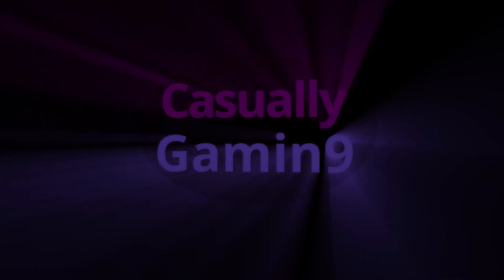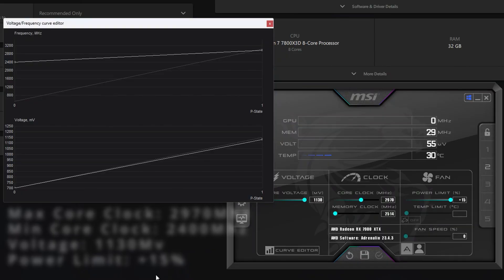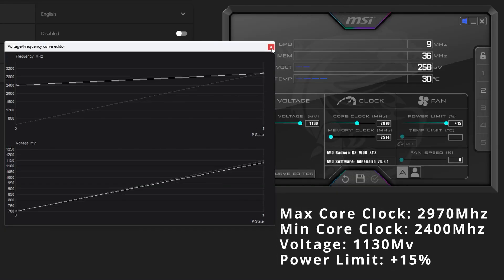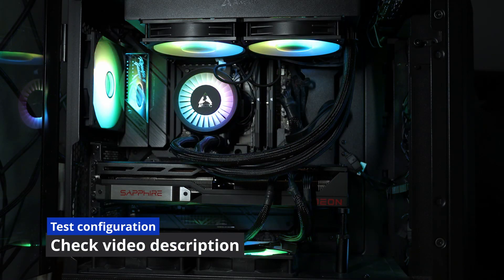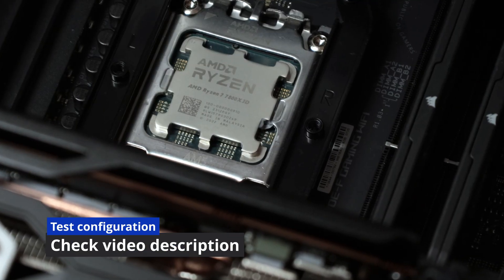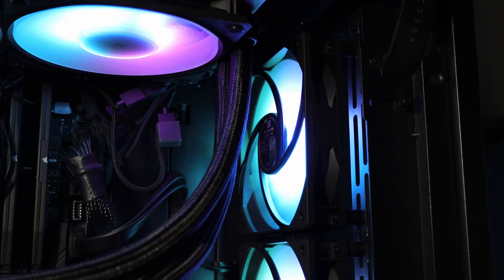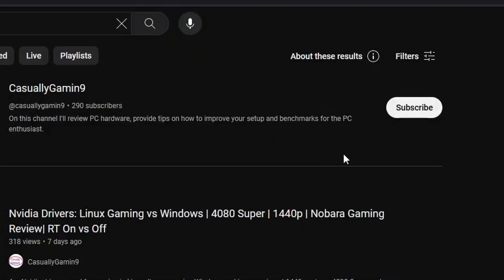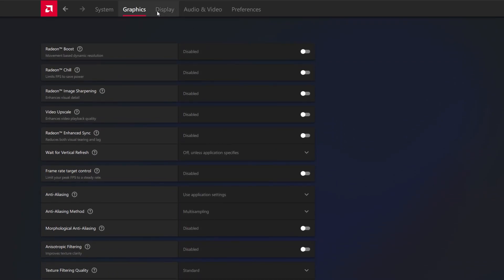Stay tuned if you want to find out. To better understand the performance gap, I used the same clock and power settings for both drivers, thus minimizing any game clock speed AMD introduced over the period. If you are interested in the system configuration, make sure to check the video description, and while you're there, hit the subscribe button — it will mean a lot for the channel.